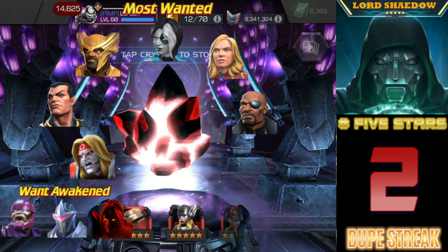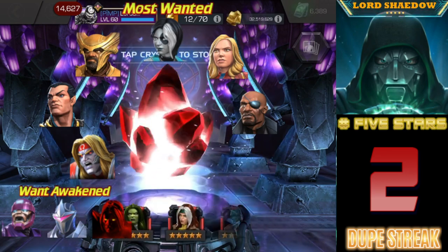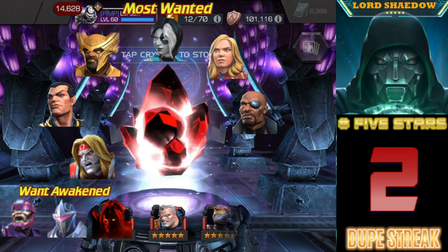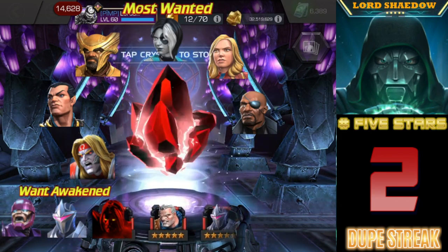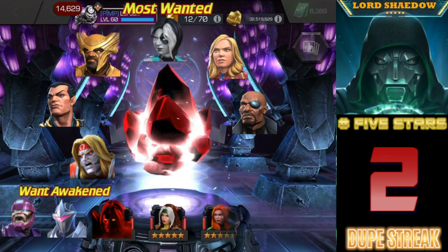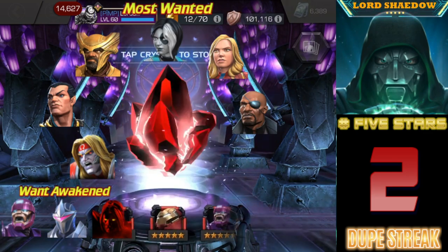Let's open up another one — spin that bad boy out. If I get an Omega Red or a Namor I can use my generic on them and take them up. I don't have the resources to rank-five them right now, but they'll be headed that way. Nick Fury — maybe, we'll see. I'd really love to get a Heimdall for that synergy, it would be awesome.